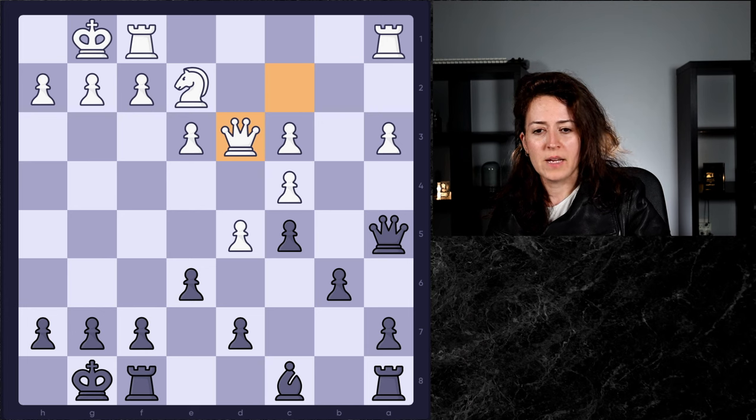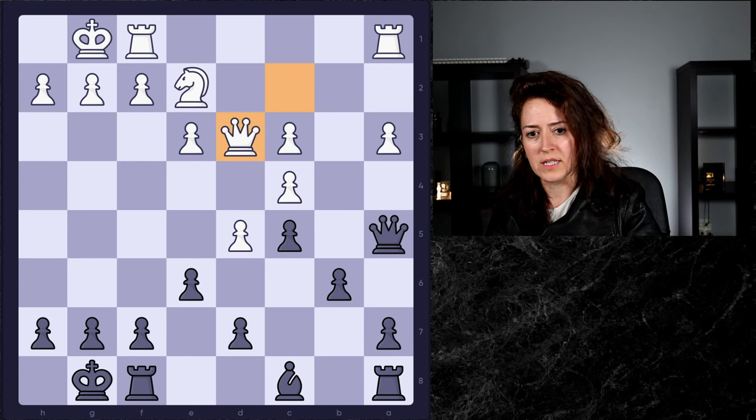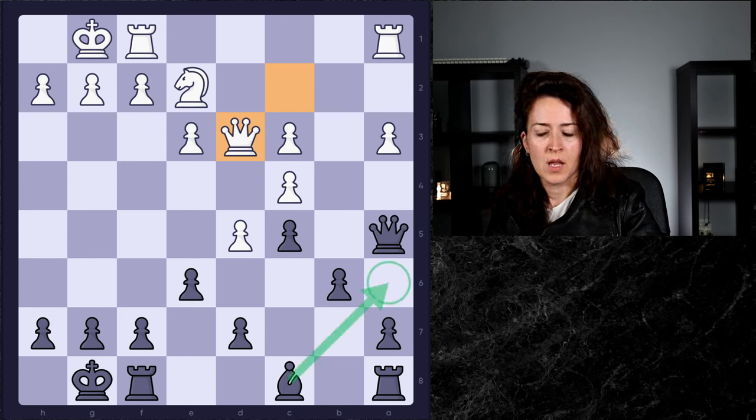People actually struggle to even figure out what to focus on in this position. Always pay attention to your opponent's weaknesses — what can you target? If you think about that, you'll realize that white has these doubled pawns on the c-file, and of course the one that you can target is the c4 pawn.